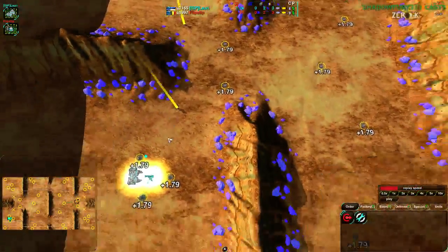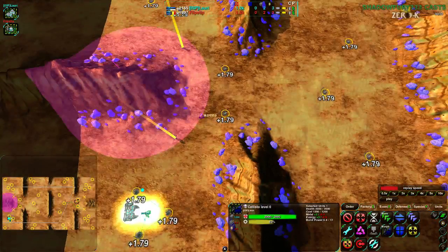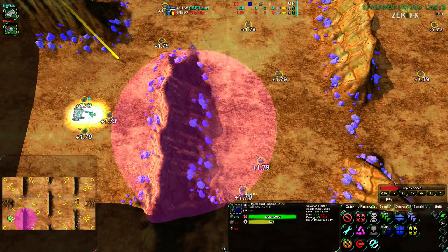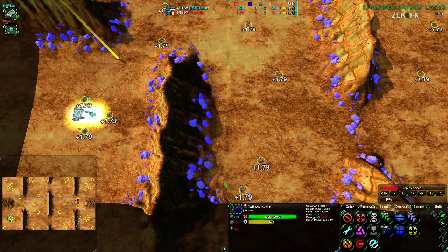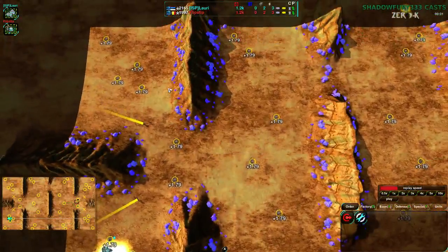Fields of Isis is a map with a deceptive amount of reclaim. This is actually only about 500 in each section, or less. Consider that this 600 here is on each side, so it's 300 per side. That's not all that much.